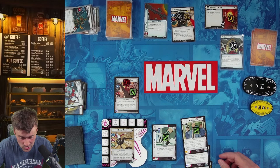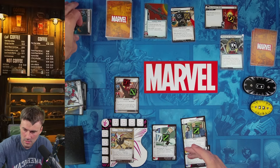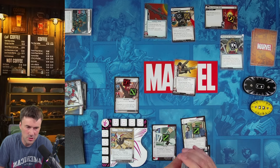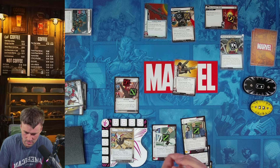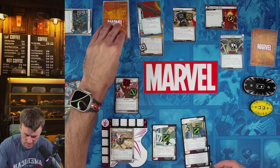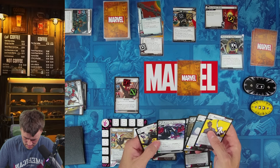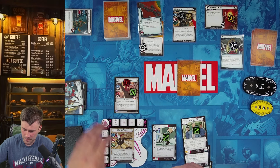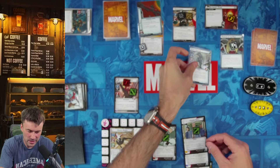Entering Stage 2, we search for and attach the Crossbones Machine Gun. We get the machine gun token. We deal ourselves an encounter card for the attack — it's a Hydra Regular, so threat goes up to three. We're also thinking about using Across the Spider-Verse with Peter Parker coming up. The bad encounter card is just the Hydra Regular so threat is at three.